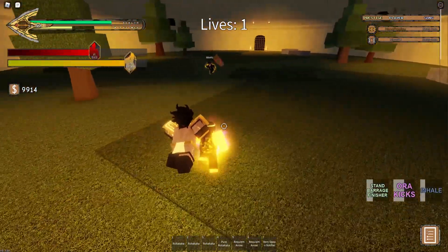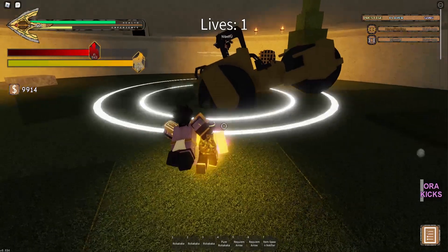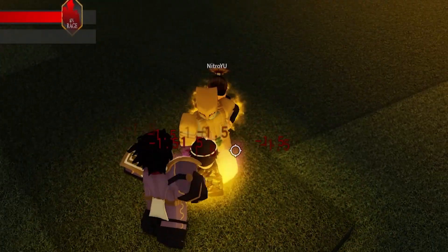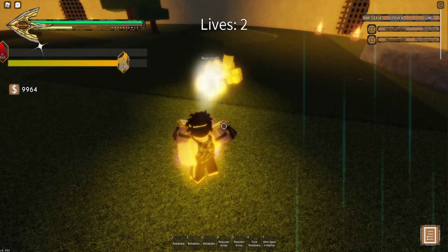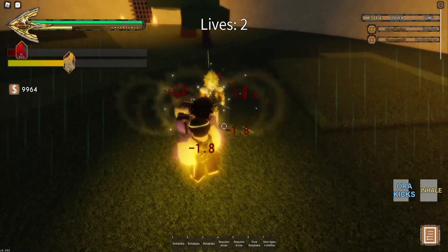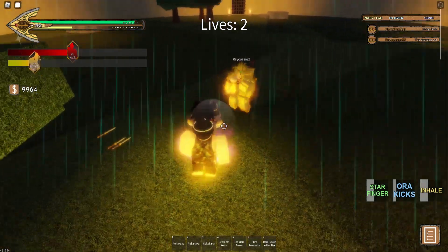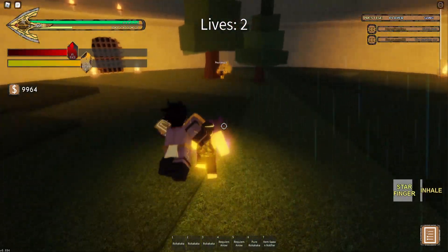Let's use aura kicks, break his guard, nice. Let's charge up hormone. Zoom punch, nice. We didn't take that — break his guard, awesome. Star finger and he's dead! Try to give him an inhale, nice big barrage. Zoom punch, star finger, and there we go — that's a lot of big damage, his barrage is down.